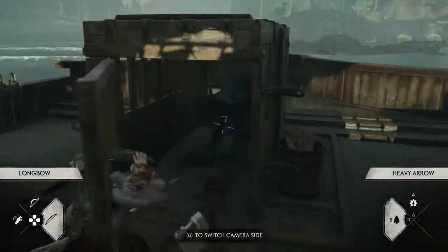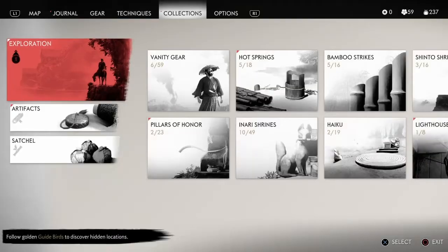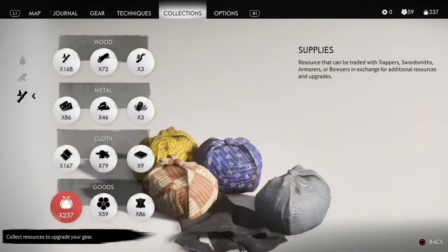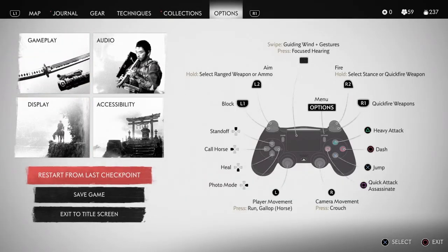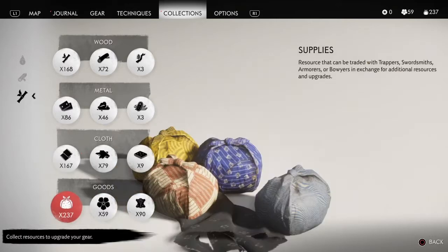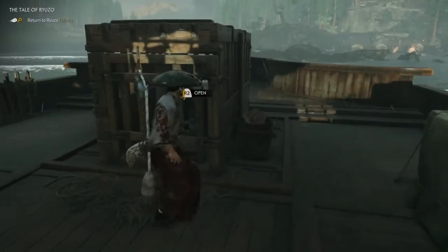This bear is easy to kill — just shoot him in the face with your bow. Pick up your hides. As you can see I'm at 86 hides. Pick up four to seven hides. Then go to 'Restart from Last Checkpoint' — that's just a couple of clicks. Once you restart, you should still have your extra predator hides and be able to do this as many times as you'd like.